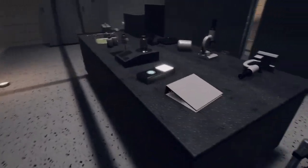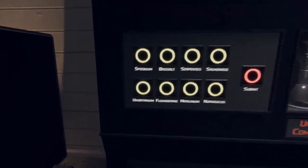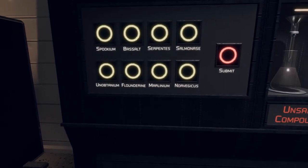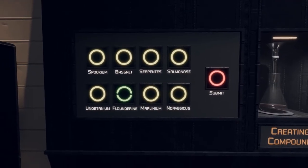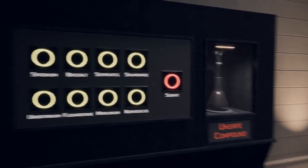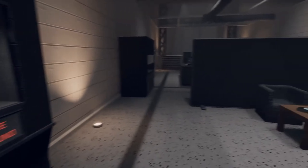There's another audio file: 'I would like to say we have now discovered a sustainable way to produce biomass identification fluid — time for my lunch break.' The fluid's ingredients mentioned are: obtainium, flounderine, basalt, and spookium. We're supposed to mix stuff — obviously the answer is in this lab somewhere.